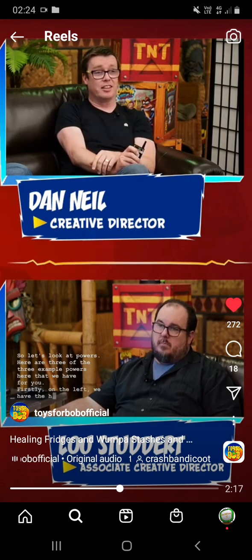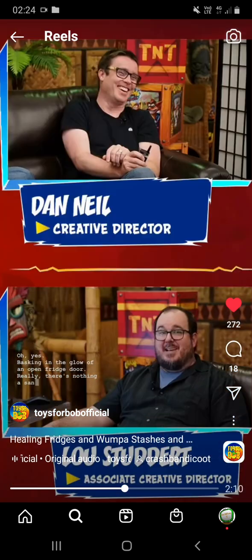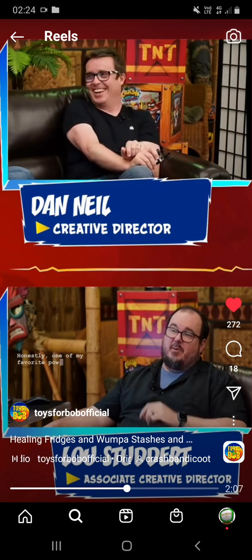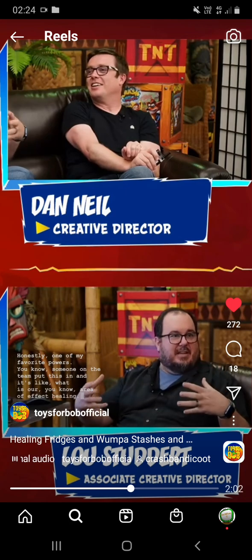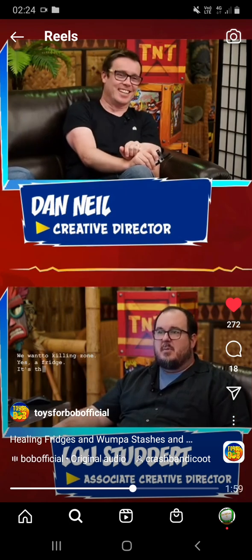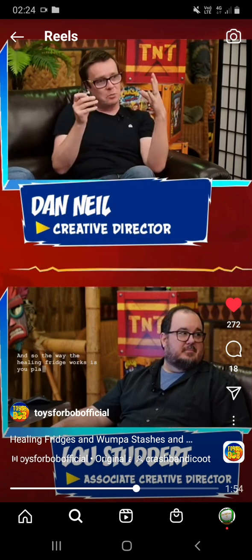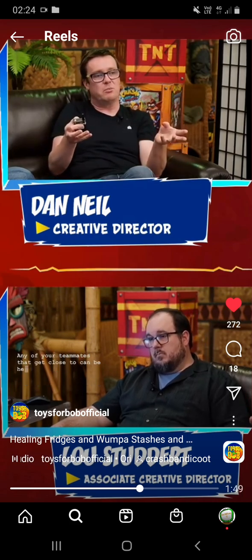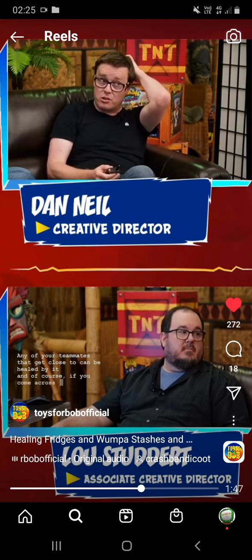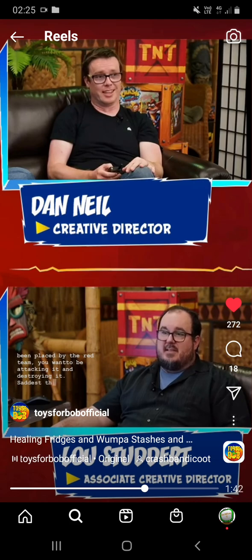First, on the left, we have the Healing Fridge. This is honestly one of my favorite powers. Someone on the team came up with it — we wanted an area-of-effect healing item, a healing zone, and the answer was: a fridge. It's the most comforting thing. The way the Healing Fridge works is you place it in the level, you can be healed by it, any of your teammates that get close to it can be healed by it, and if you come across a Healing Fridge placed by the enemy team, you want to be attacking and destroying it.